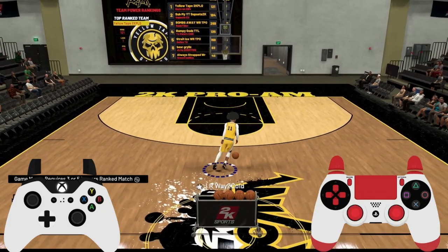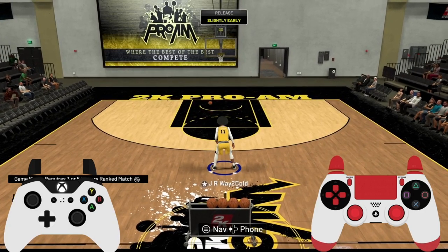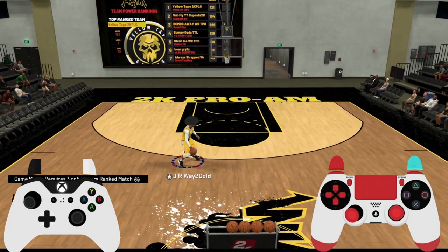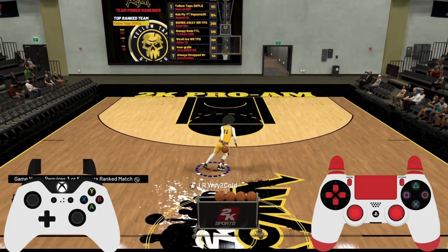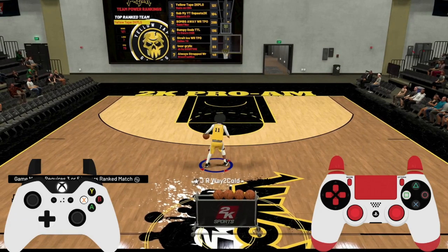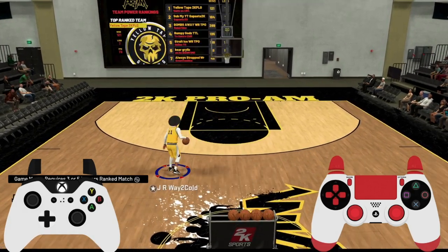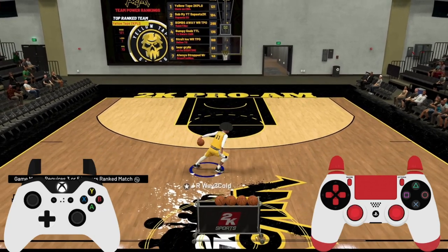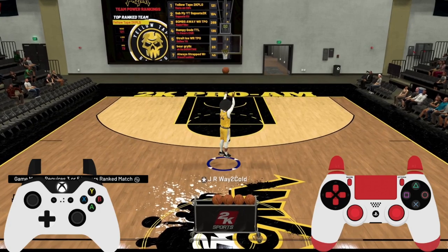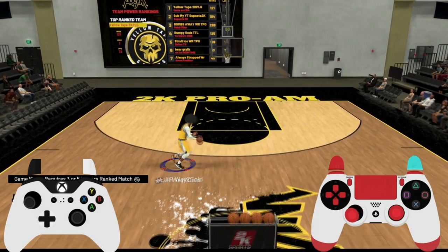Once you're ready to turn back around facing the basket, one thing you can do which looks glitchy is let go of turbo and then flick up-down on the right stick — that's how you activate the behind the back into the sham god. A lot of people don't know how to do this, but you just want to be running away from the basket, let go of turbo, and flick up-down on the right stick. That will activate the behind the back into the sham god, and if you're open you can shoot off that or use it to go into different combos.